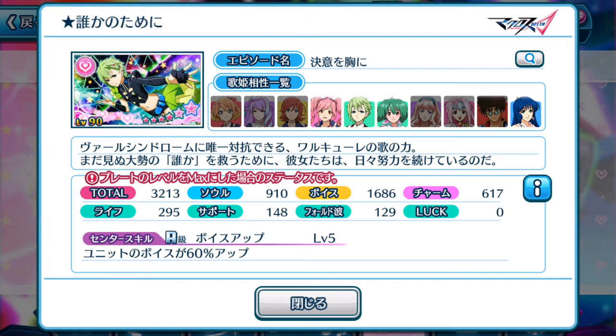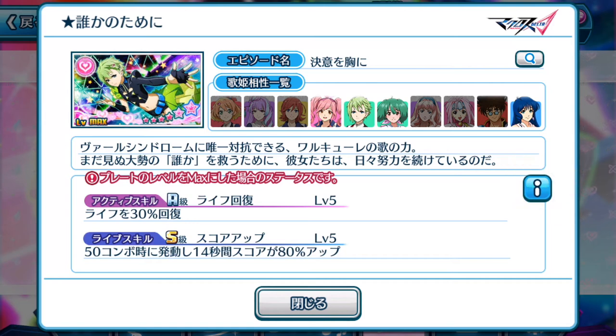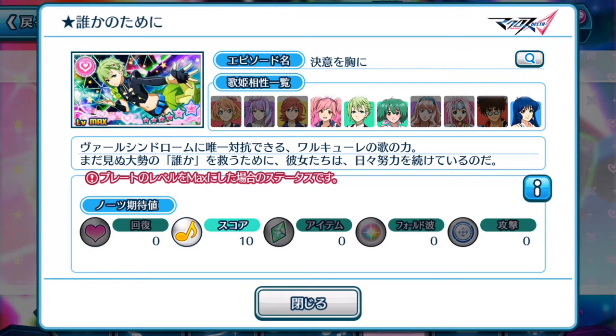We have Reyna's episode plate here as well — 3213, focusing more on voice and a bit of soul. Unit's voice increases by 60% up. So literally, this center skill overpowers Ranka's brand new episode plate straight away. Recovery is the same as Ranka's — 30%. And then at the D50 combo mark for 14 seconds — see, the duration is way better than Ranka's already — 80% up. So this plate is definitely better than Ranka's, plus it also has that score note. So in the end, if you're going to pull this gacha, I would say aim for Reyna's rather than Ranka's.